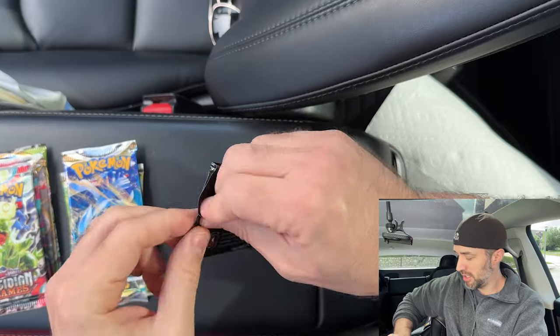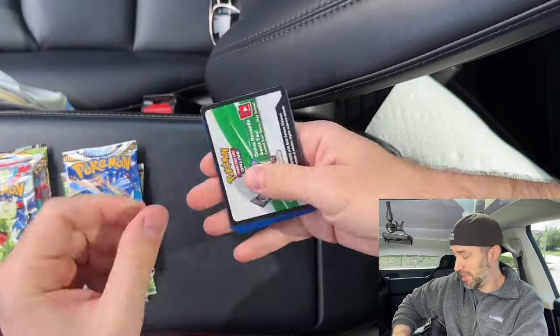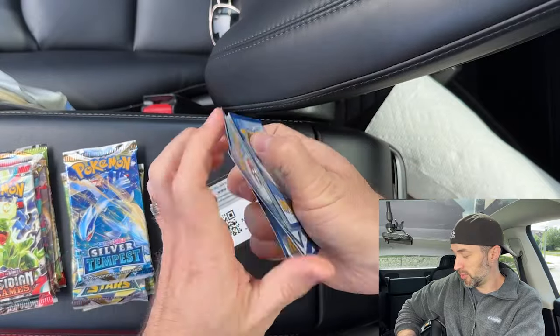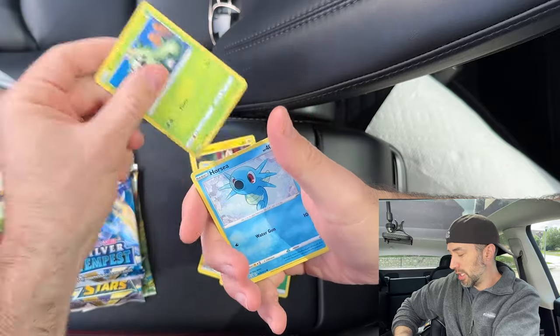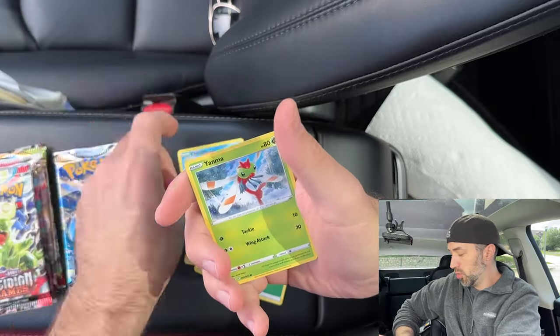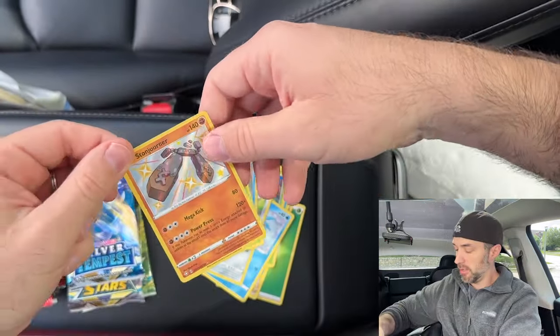Pack number two — let's do some Shining Fates, shall we? I don't really know the chase cards out of Shining Fates, so I just hope for something cool. I'm gonna assume it's four to the front. Rodham, Potsul, Cacnea, Horsi, Cufant, Chuddle, Yanma, Stonejourner Shiny, and a Thiebel Holographic. We got a Shiny! I thought these were more valuable than they are — probably worth a dollar. I'll put all the prices on screen, because I like that when people do that and I assume you do too.